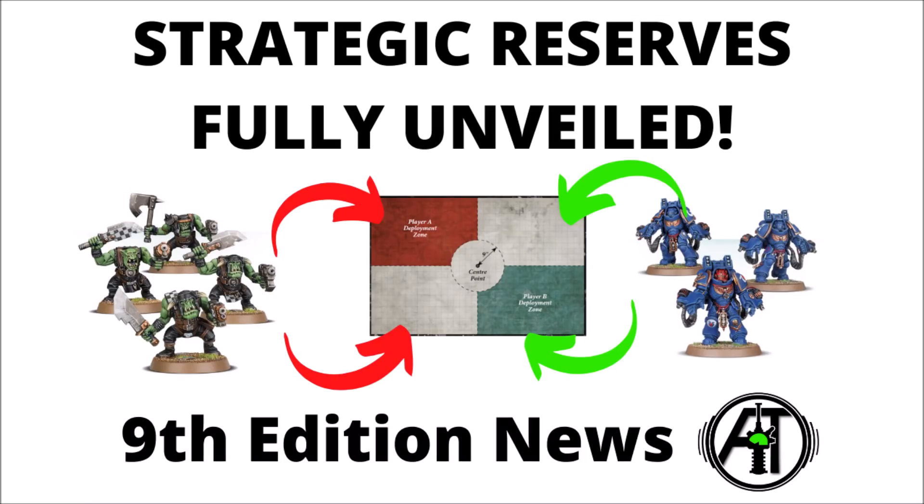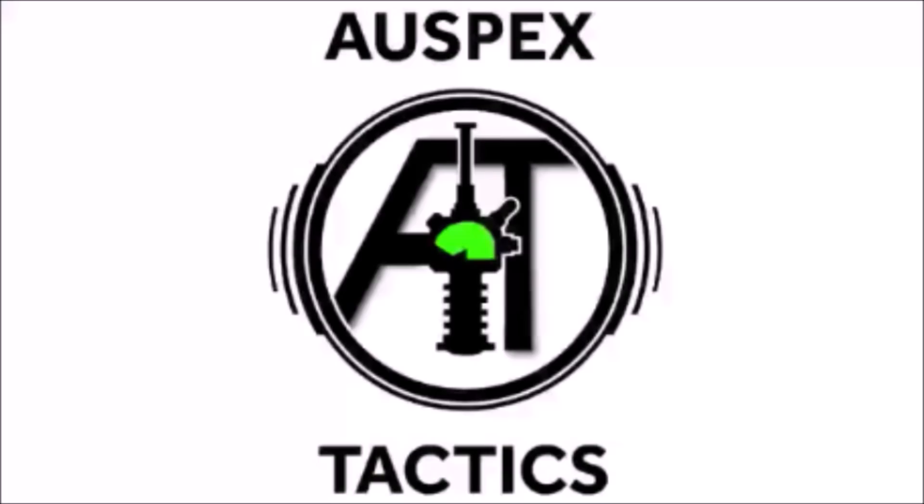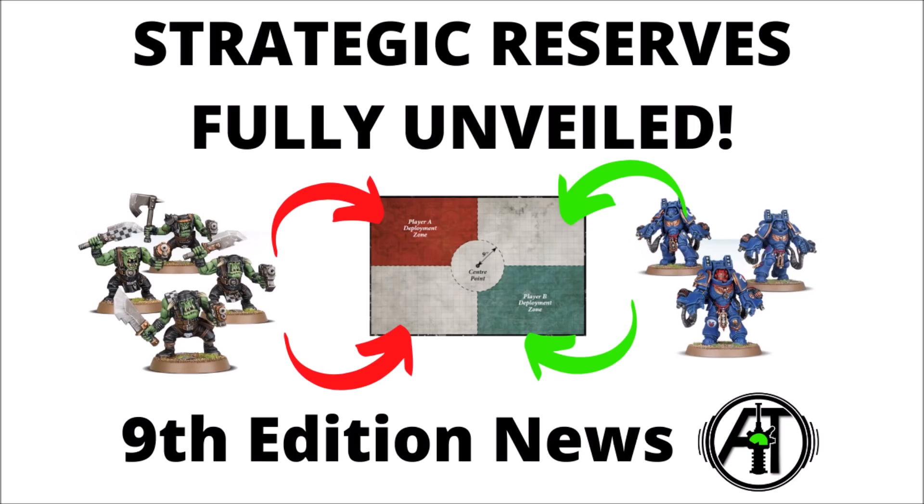A major 9th edition mechanic has been revealed in full today. Let's talk about Strategic Reserves and how it might apply to your army. Strategic Reserves was a rule we knew was coming — basically, you'd be able to spend command points to put a certain number of units off the board and then bring them in to get an alpha strike on the enemy.